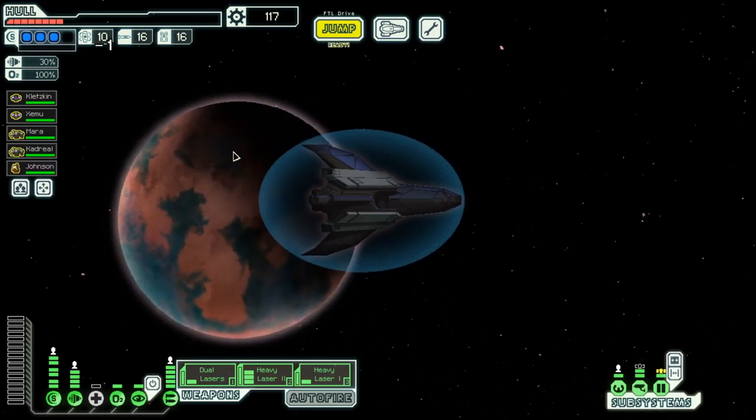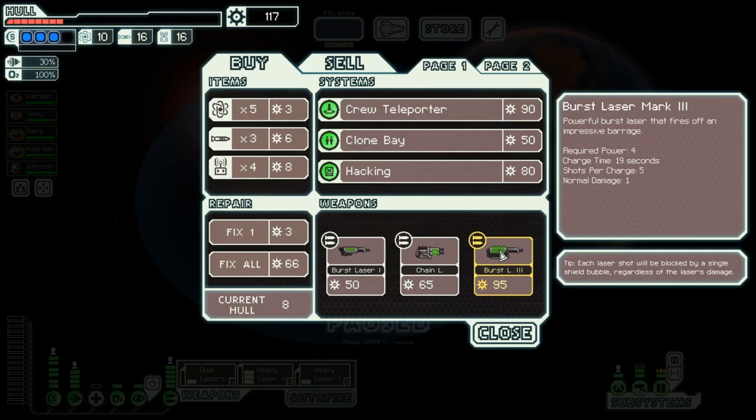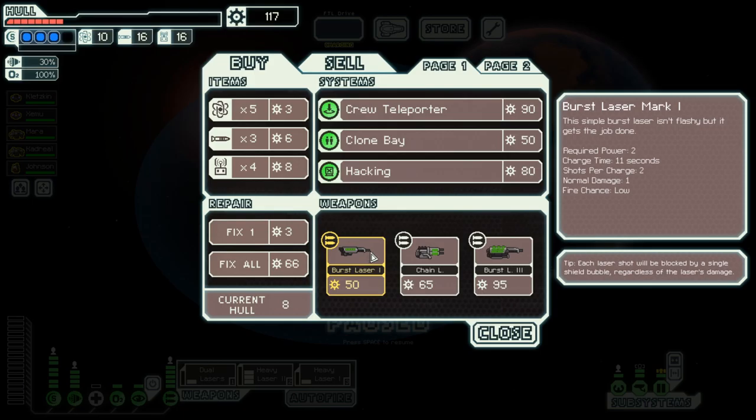Luckily for us there is a store right there, and we also need something better when it comes to weapons. Something like this takes 4 power and 19 seconds — that's a long time. The chain laser requires 2 power; the first time it takes 16 seconds but then it goes down to 7 seconds. Or a burst laser, which is 11 seconds.